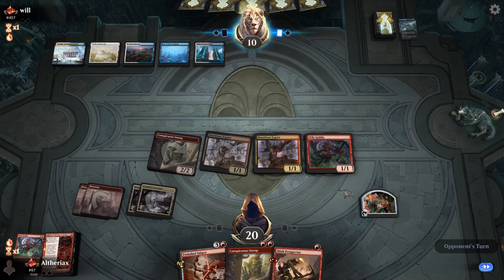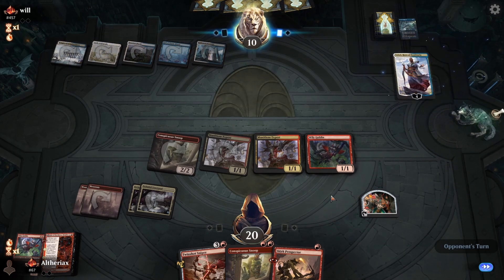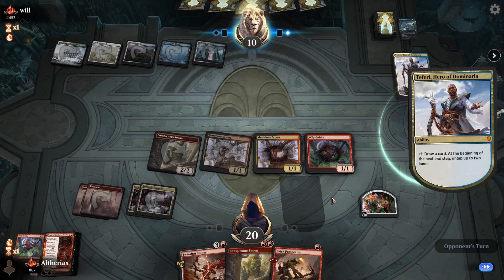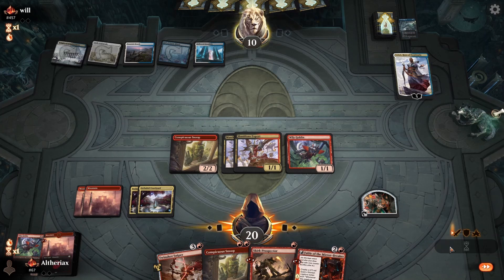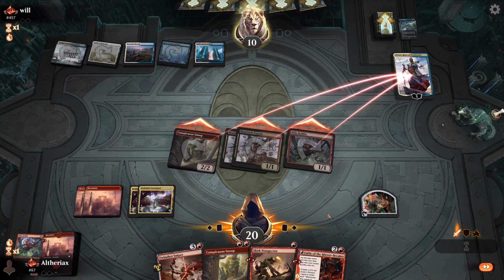They shock the land - no Teferi yet, which is good to see. We have exactly enough power to kill Teferi if they did play it, but they might have Fateful Absence or March of Otherworldly Light. They do play Teferi, and I'm happy we put two creatures into play. With Wily Goblin we now have access to five mana. I'll attack first - have to assume they have some kind of single-target removal to protect Teferi.